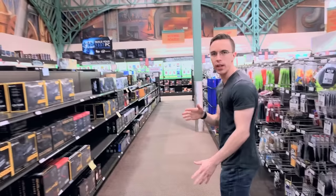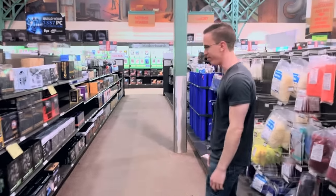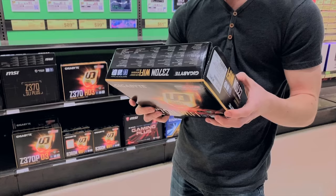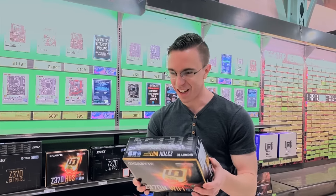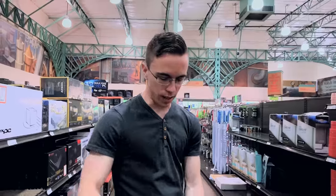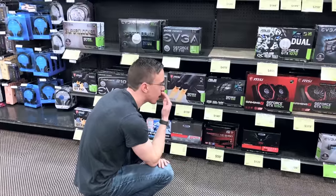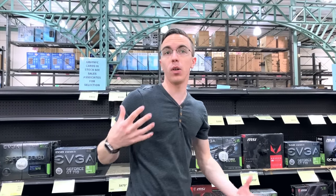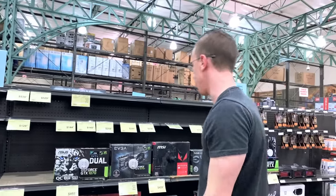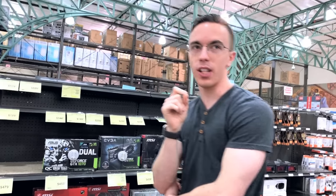We may want to go for an ITX build, but until we find the case I don't want to commit, because ITX supplies are more expensive. This one's got Wi-Fi built in and does support Optane — excellent, let's go ITX. I've got the smallest cooler I can find. I'm just afraid 1050 watts is not gonna be enough power. What if we get a low profile card as our backup, but we try to put the RTX 2080 in?